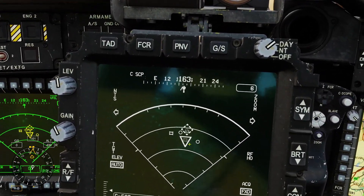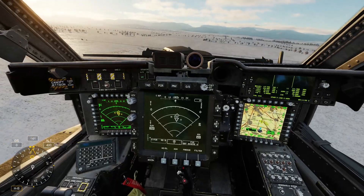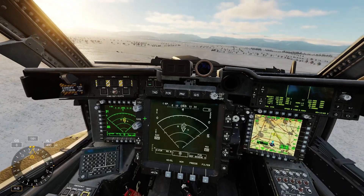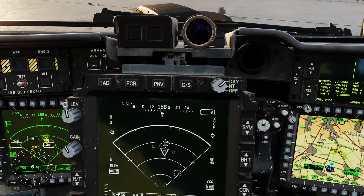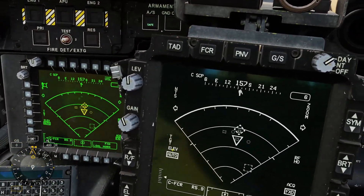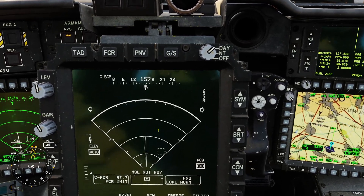We also have a diamond around a target and an upside-down triangle around a target. The diamond indicates the primary Next-To-Shoot (NTS), and the triangle indicates the alternate Next-To-Shoot (ANTS). The triangle shape itself — which I forgot to mention — also indicates an air defense target, so I think we have a Shilka up there. We'll go ahead and set Master Arm on; you can see that changes to a solid diamond.